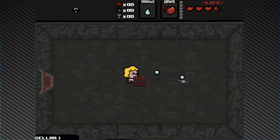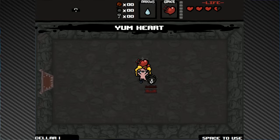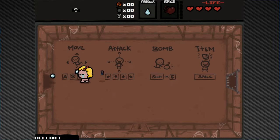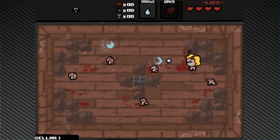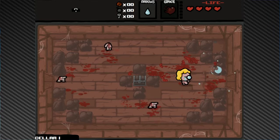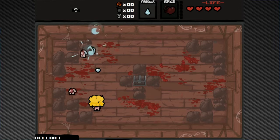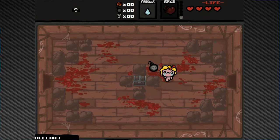Yum Heart lets me go into the curse room pretty much guilt-free. Guppy's Head is a nice pickup — I do like it — but I want to stick with Yum Heart since we haven't had much experience with it. They're about equivalent in usefulness; Guppy's Head becomes more important as damage goes up and Yum Heart becomes less important as the run progresses. I'll go for the chest and secret room combo.